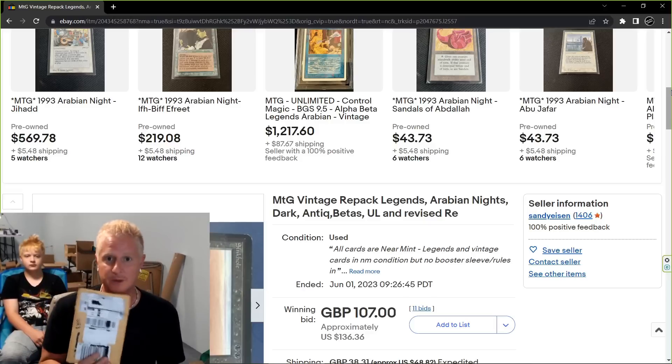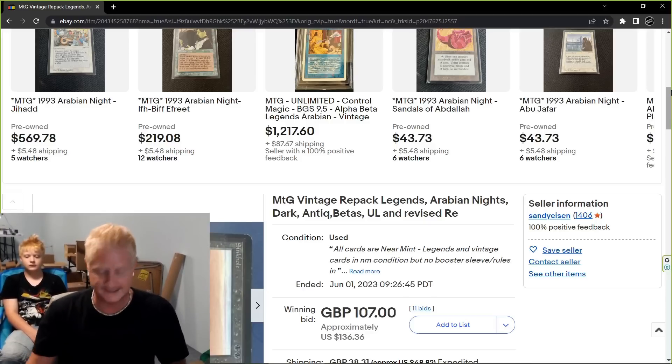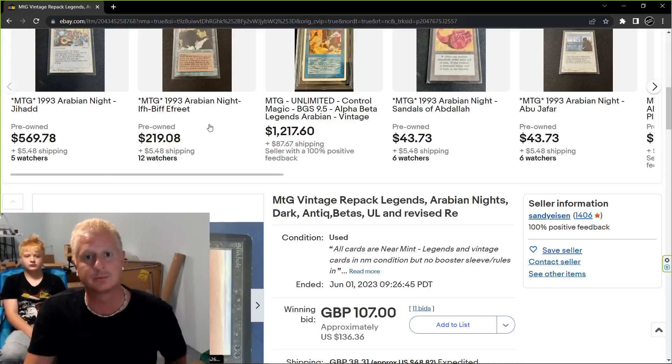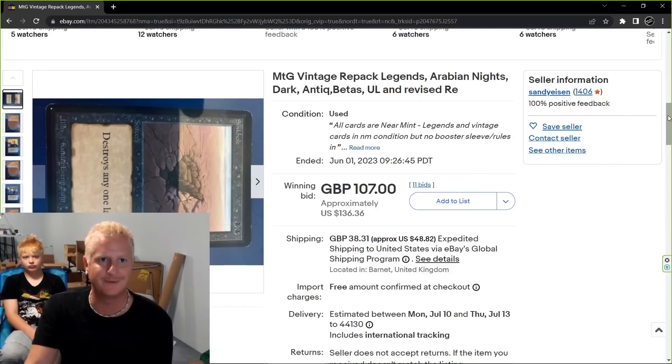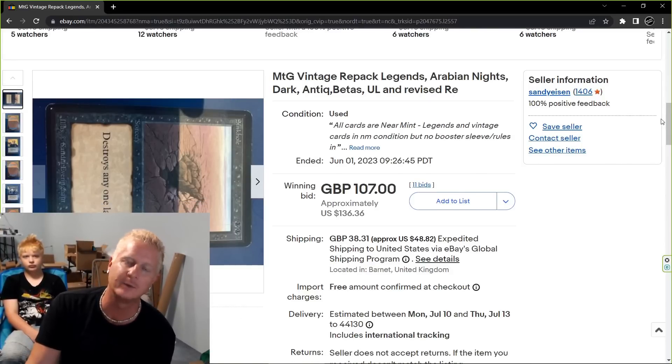I've been finding better and better repacks out on eBay as of recent times, like the past two years. So this is pretty cool. It says MTG Vintage Repack — Legends, Arabia Nights, Dark, Antique, Betas, UL, Unlimited, and Revised.